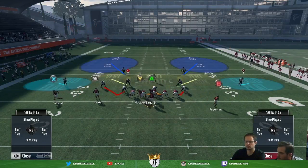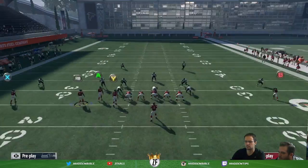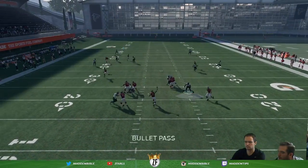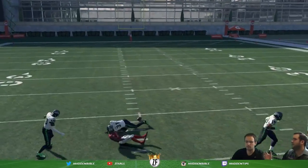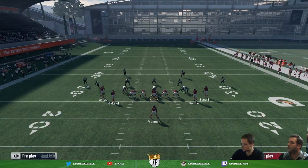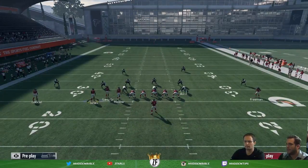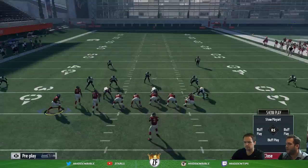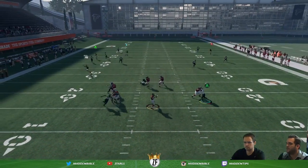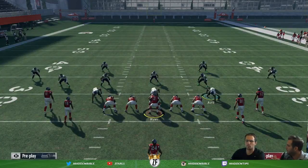Bunch Trail — that's just classic. You want to try and split the safeties here, just like you had from Bunch Trail out of the gun bunch. Now you can see the safeties converge — there are two really good safeties there, but that's the area you want to target with a deep ball. You can also make that more beneficial by running Freeman on a vertical, and that will keep Chancellor at bay off the right side of the field to open up that post a little bit more. If you keep him at bay with an outside fade, that will split out the deep safeties and make that middle throw much better.